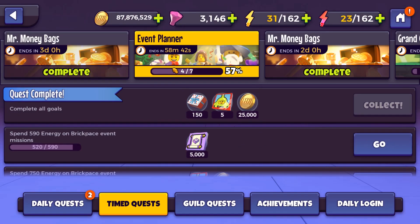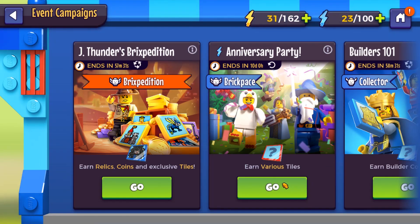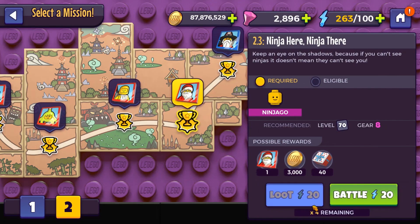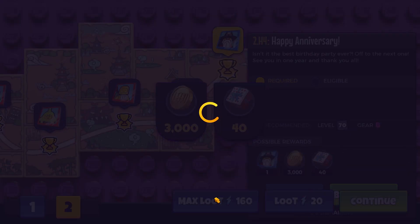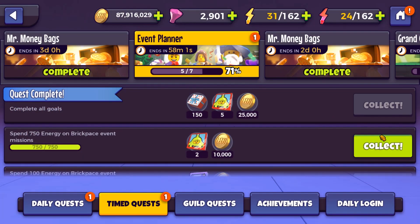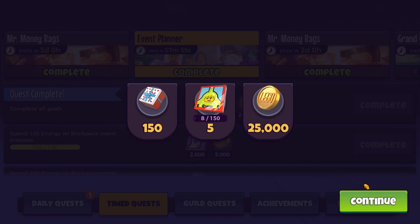For this quest, we need to spend just over 200 more energy. I think we can do that. So what we're going to do is we're going to refresh this twice, go and loot Santa some more, and also loot Malak a bit. Now that should be enough for the quest. Another five tiles for Gorwell.